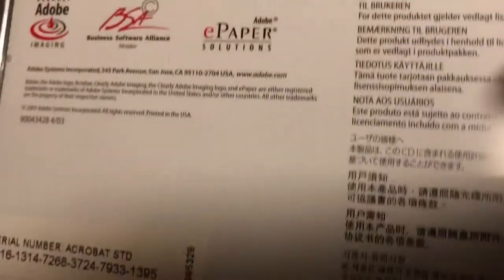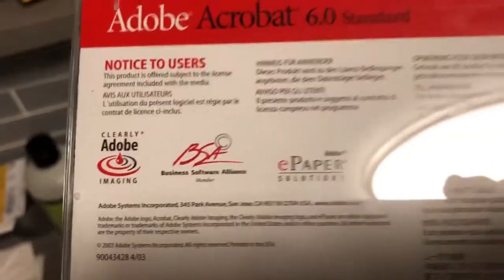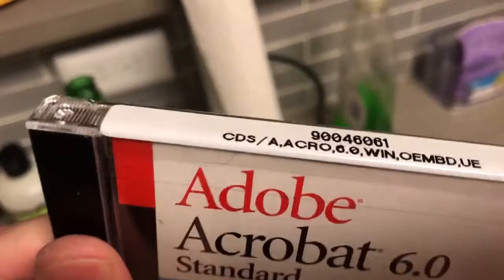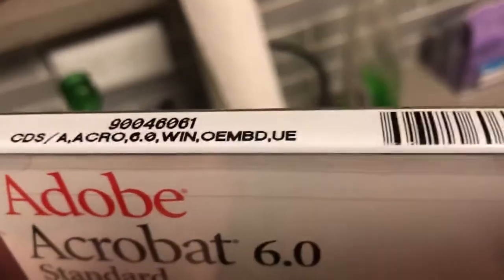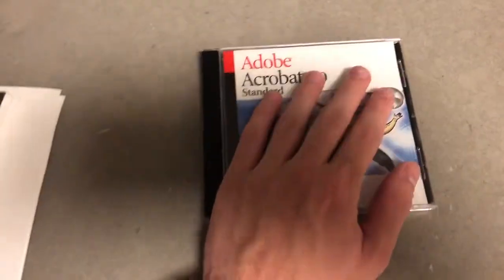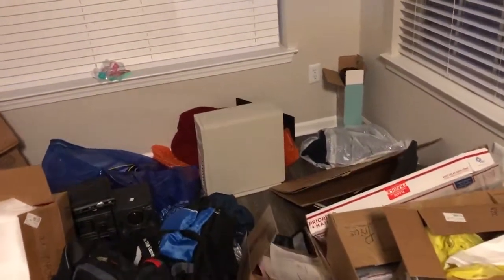Last but certainly not least, we have this sealed copy of Adobe Acrobat 6.0 Standard. I don't even know what year this came out — I think version 6 came out in 2003. See if there's a copyright date — yeah, 2003. So I was six years old when this came out. It is still sealed; I honestly can't believe it. You can see this has never been opened and it's still in its original jewel case. I will most likely do a video of installing this, probably on that Dell Dimension XPS T450 running Windows 2000 that I still have to clean up.